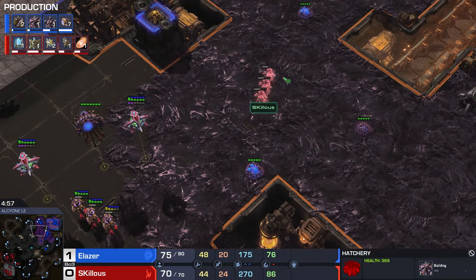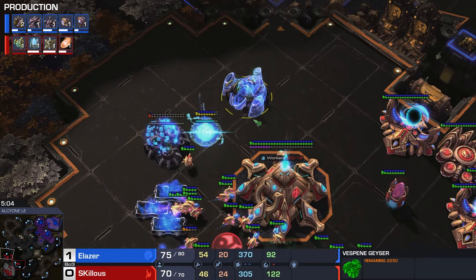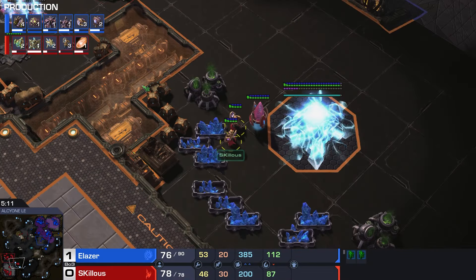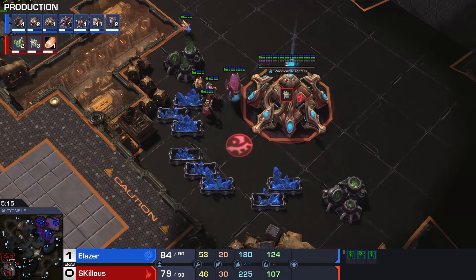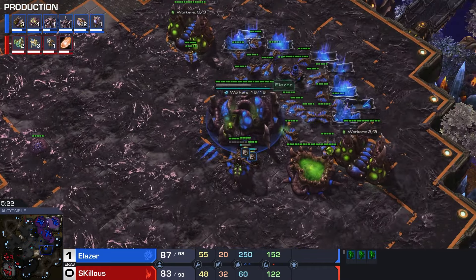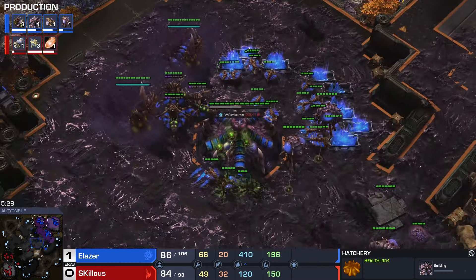The gold base for Elaser here - also mined out this mineral, so an easy fifth base behind the gold. Elaser is setting up for a slightly longer game. I don't know if Skillis wants him to get there. He's now just taking his gases, has four gateways, making a couple of Adepts at home. Eight Adepts total with more warping in - that's a lot of Glaive Adepts. That is not going to be fun. A bunch of drones for Elaser coming out, but he does not have a Roach Warren.